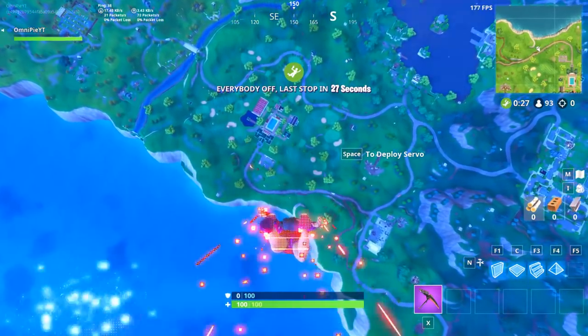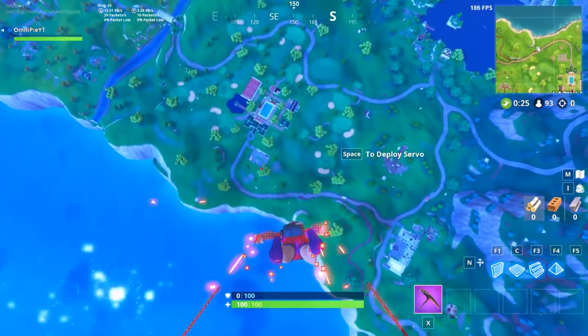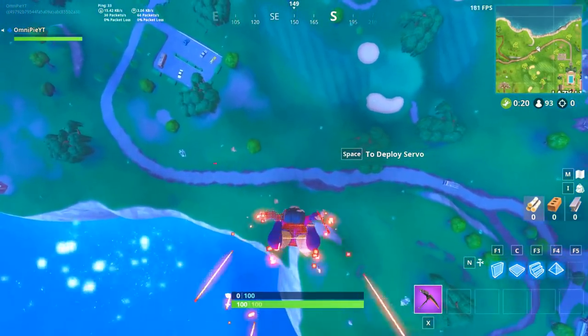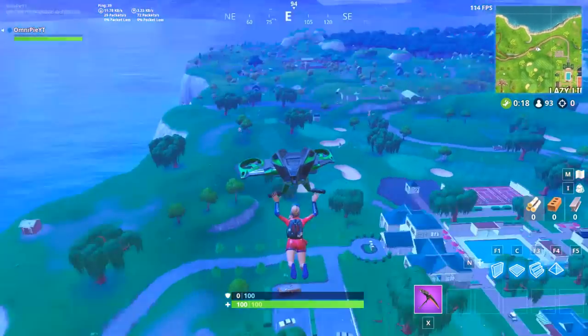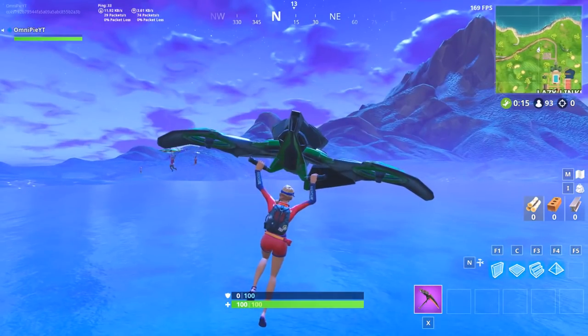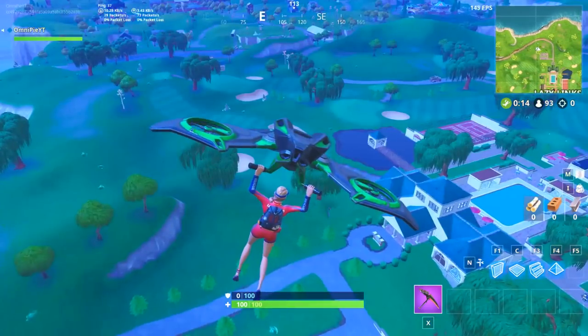If you want to get a lot of kills, it's really important that you land first before everyone else so that you get to pick the landing spot and get the weapon while they're just starting to get loot. If you look here, I actually went lower and deployed before like five different people that went to the water, which is actually the lowest point that you could go.